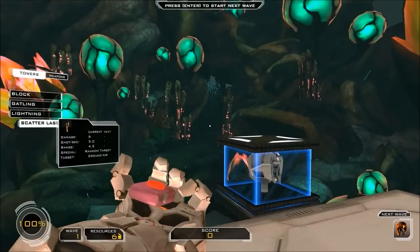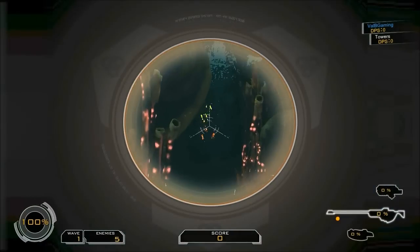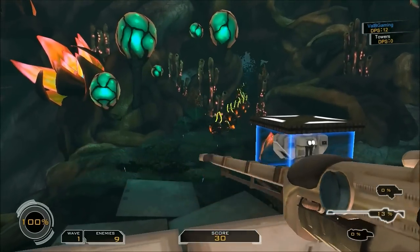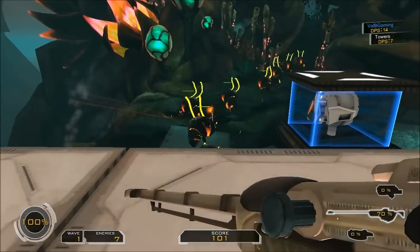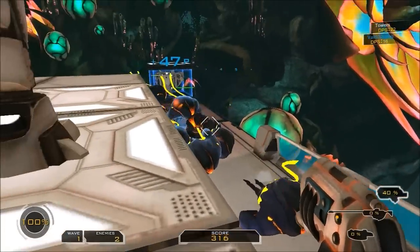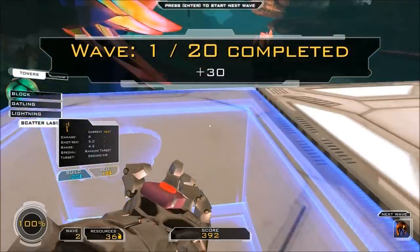I'm kind of worried that I should have upgraded something, but not much I can do about it now. Alright, wave 1 of 20. Wave 1 is usually fairly simple. Stuff goes down pretty fast. Yeah, stuff goes down really fast in the first wave. Mind you, you only get 30 as a reward, so... Makes sense because it's so easy.